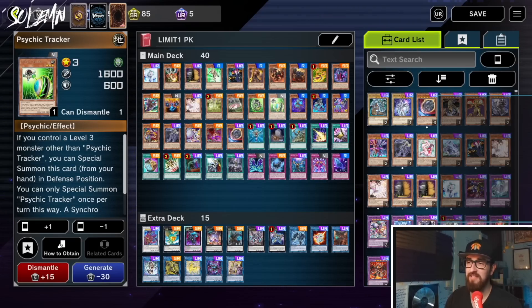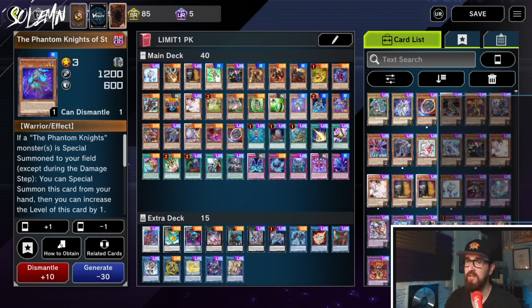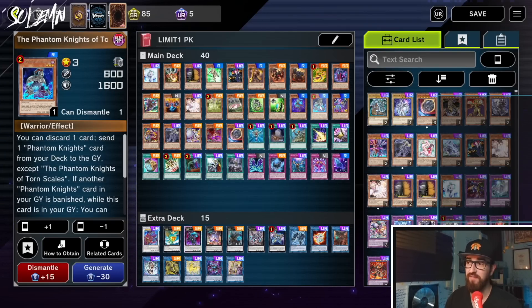Next we have Psychic Wielder and Tracker. These are Emergency Teleport targets, but also level 3 extenders by themselves. Two level 3s is combo. Stained Greaves, of course, another level 3 Phantom Knight name. Torn Scales — the best Phantom Knight.